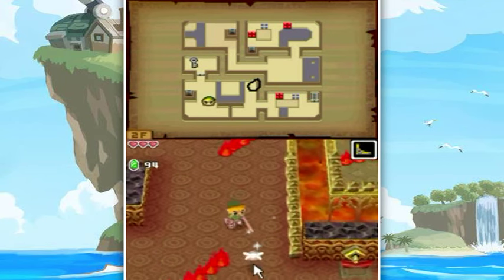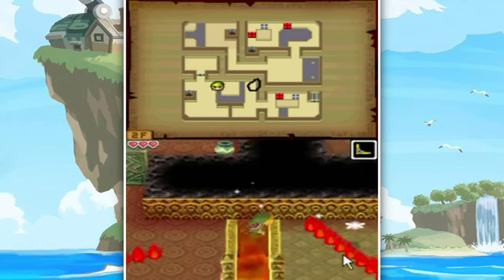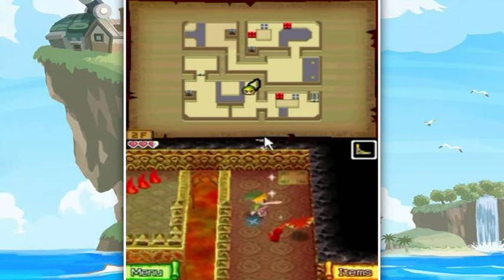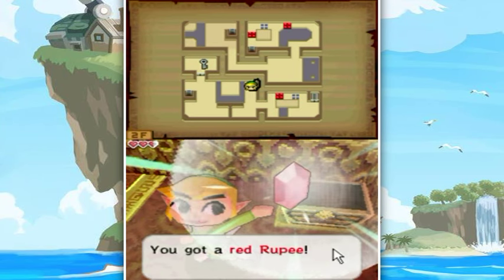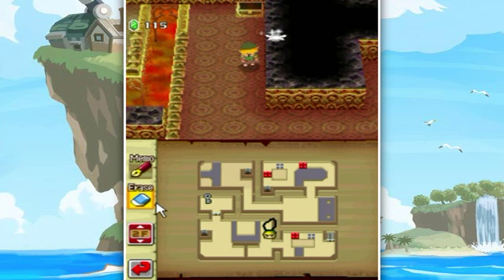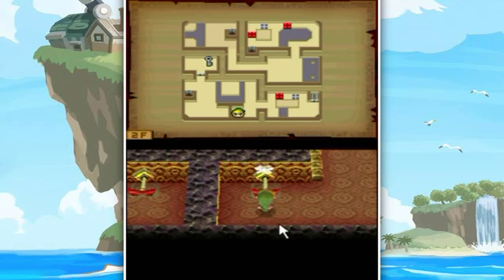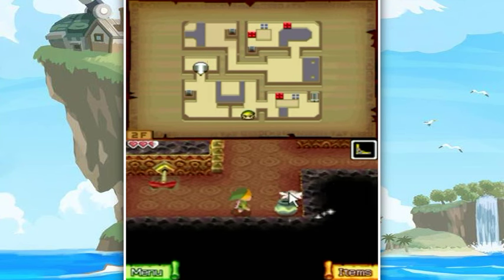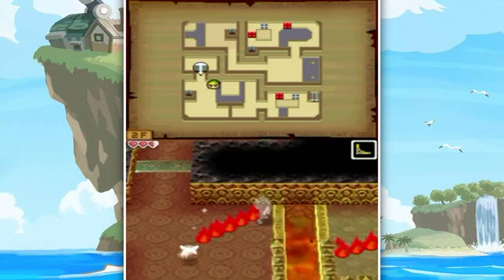There we go - wipe out the fire keys of doom. I'd like to pull this lever ahead of time and run over here. Oh, that's a double fire bar - I thought that was only one, I jumped the gun. I need to use the boomerang for that. Once you kill all the critters it gives you the chest - a red rupee. Now I'm gonna pull this and it will open up the doors to that key.